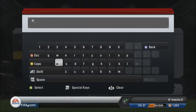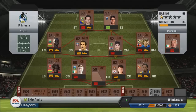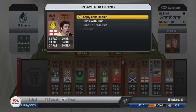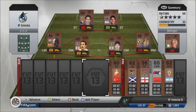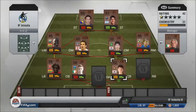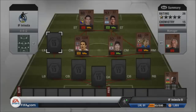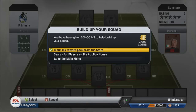We'll pop in the abbreviation and open the starter pack. By the looks of things we've got nothing decent, so we'll go ahead and send all these players to the trade pile, which will probably stick up for 200 coins. If they don't sell, we'll just discard them.